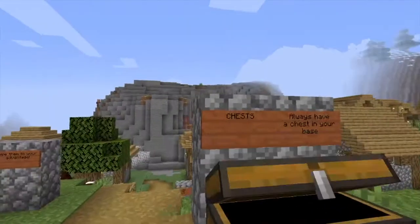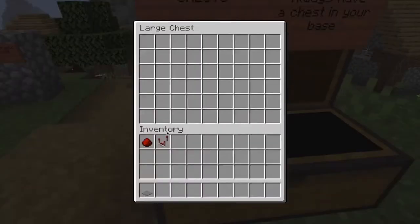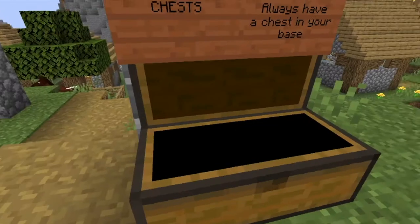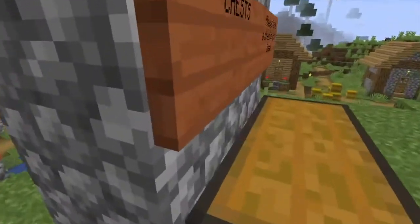Chests — you always want to have a double chest, because double chests are so efficient. Items can fill this up with so many items. Always have a double chest, a hundred percent.